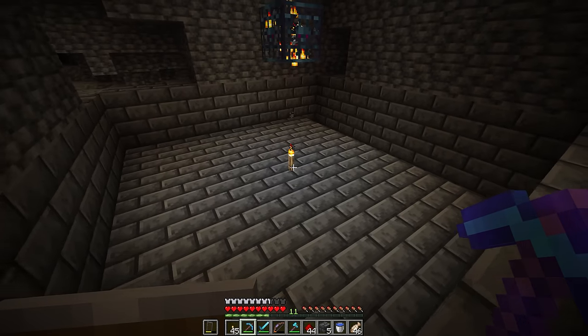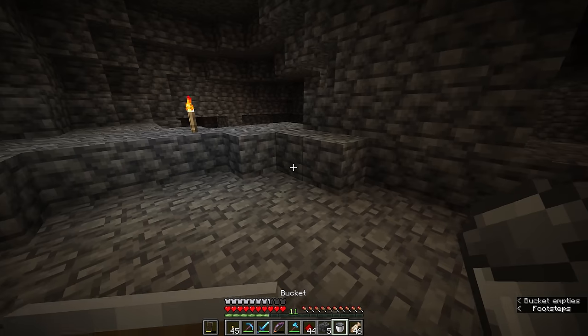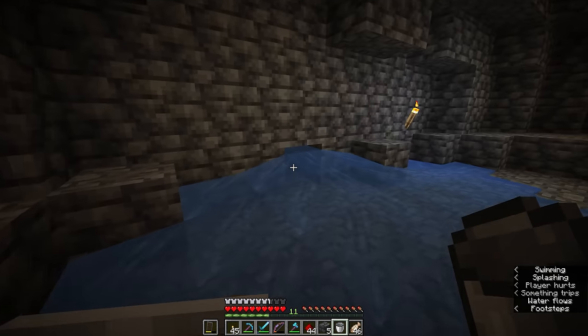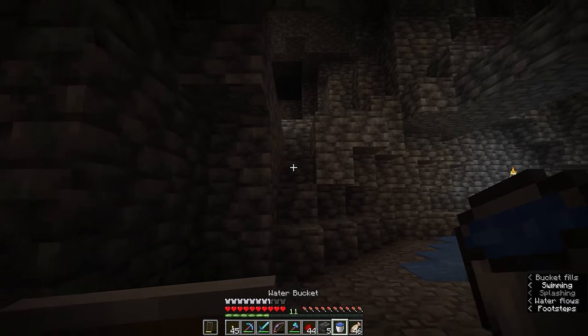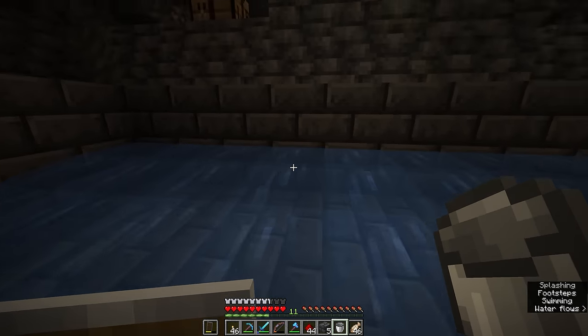Eventually we'll enclose this entire area in these bricks, but for now we're going to pause to go and get some water. We'll start an infinite water source nearby and grab another bucket of water from somewhere in the cave. Looks like there's a water source here we can grab — otherwise you can go to the surface or find a lake.